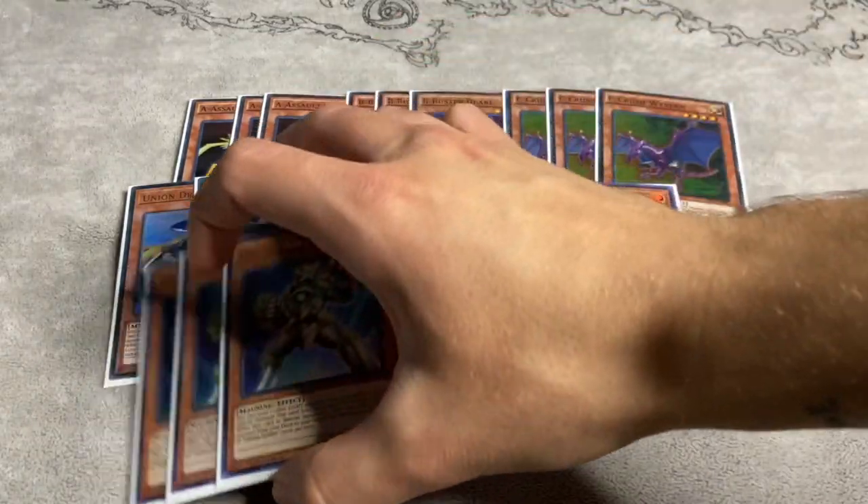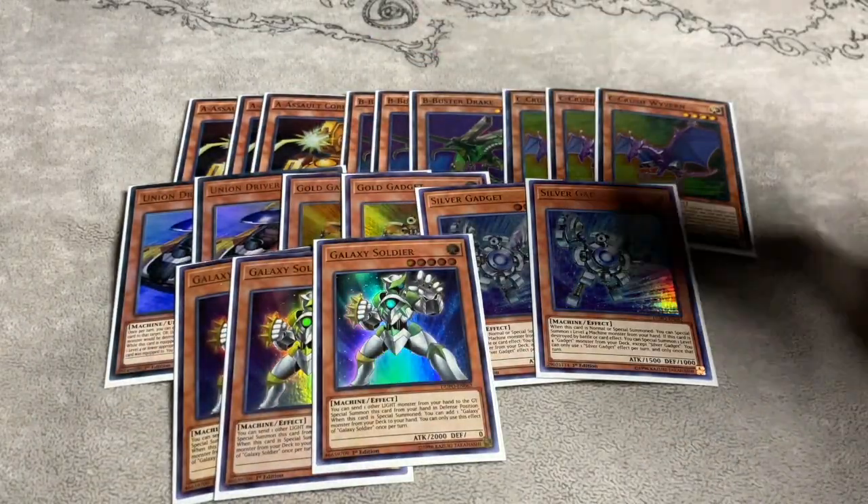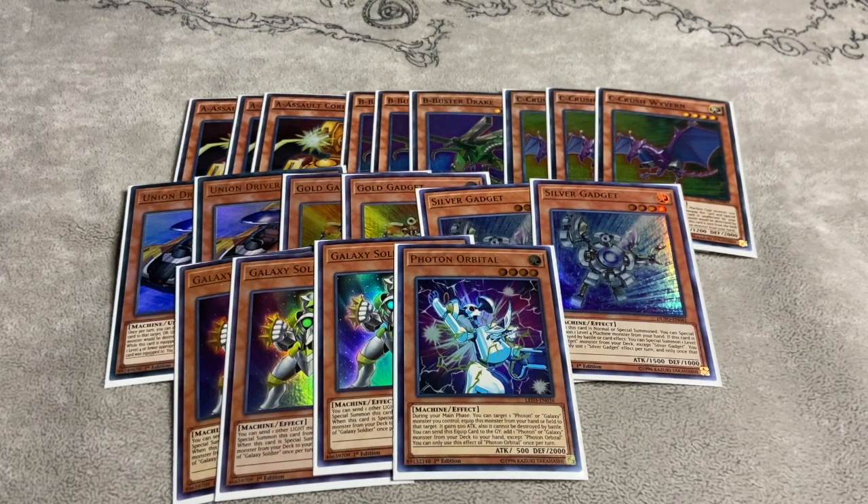We are playing three copies of Galaxy Soldier as well as one copy of Photon Orbital. Photon Orbital is included because you get to equip it off of Union Carrier, and if you send it through Union Carrier you get to search your Galaxy Soldier. We also max out on Galaxy Soldiers because if you open Galaxy Soldier with Union Hanger and either a piece or a gadget, you have full combo. Full combo usually ends on a Dragoon with an Infinity with a Buster Dragon — it's pretty good.